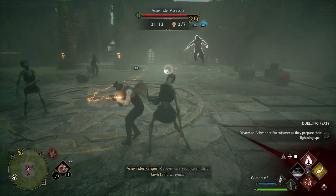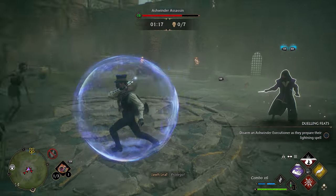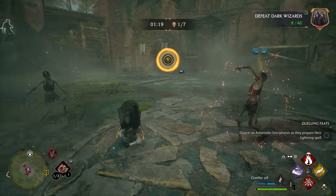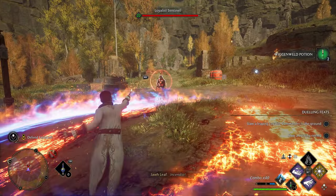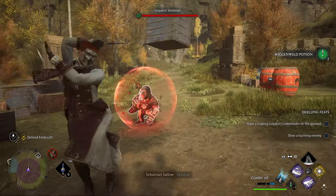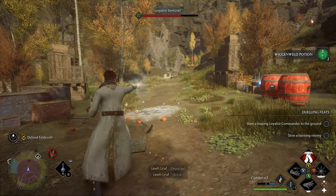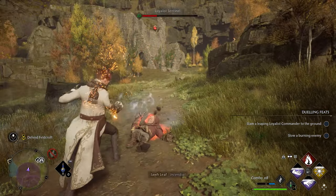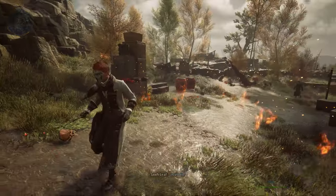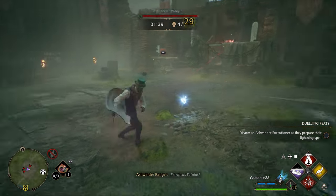If you run into an enemy and don't have these three spell types on your spell sheet, it would be almost impossible to break their shields. The other ways to break shields are by throwing objects around the battlefield with your RB button or by using ancient magic. These can be inconsistent because sometimes there are no items to throw and ancient magic can take a while to build up.